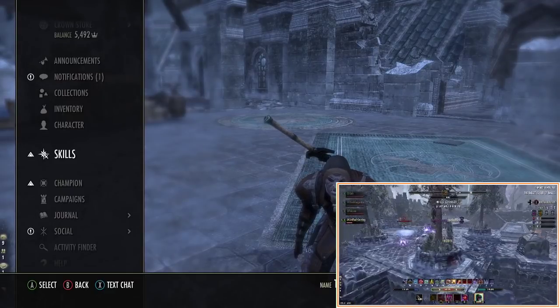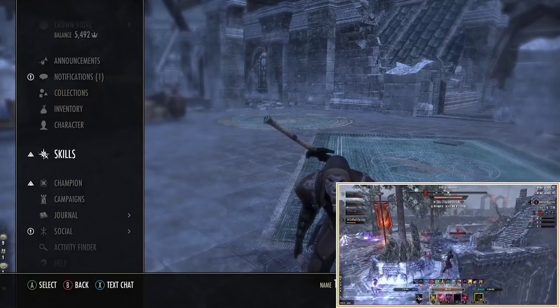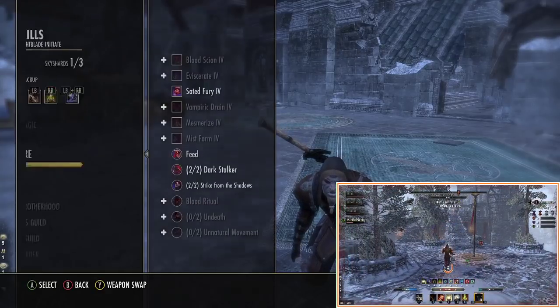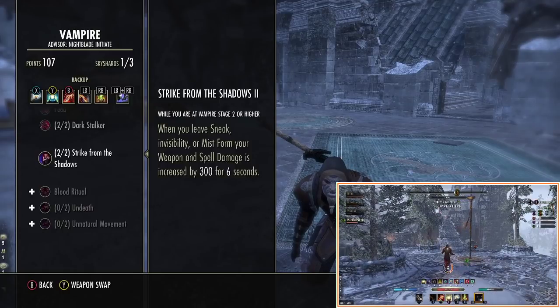I've been asked this a lot: should you be a vampire on the bow build? Well, yes — the bow build should embrace vampirism, especially in Greymoor. There's just so much to gain from it. With the vampire reworking in Greymoor there are new skills which are pretty cool, and the passives are really helpful.